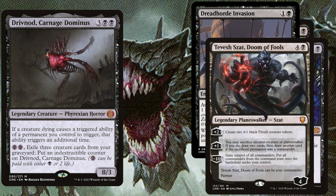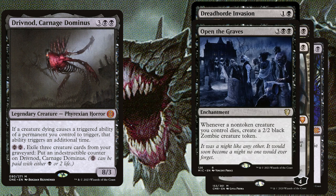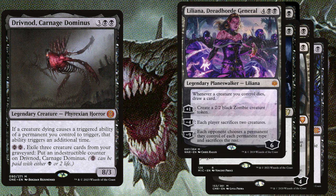Tevesh Szat's -10 says gain control of all commanders and put all commanders from the command zone onto the battlefield under your control. Open the Graves, 5 mana enchantment: whenever a non-token creature you control dies, create a 2/2 black zombie creature token. And Liliana, Dreadhorde General, 6 mana planeswalker with 6 loyalty: whenever a creature you control dies, draw a card. Her +1 creates a 2/2 black zombie creature token. Her -4 says each player sacrifices 2 creatures. And her -9 says each opponent chooses a permanent they control of each permanent type and sacrifices the rest.